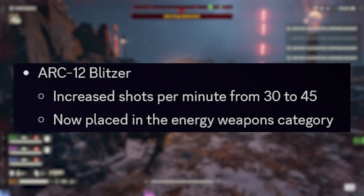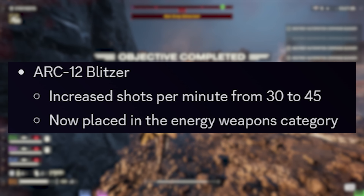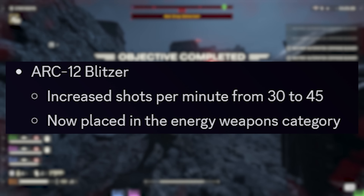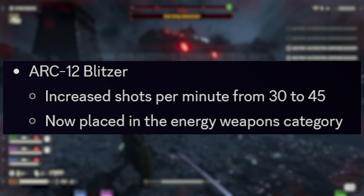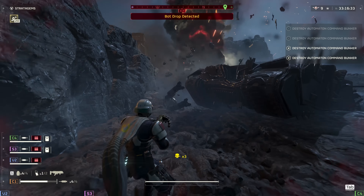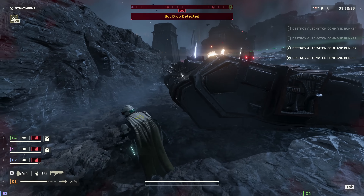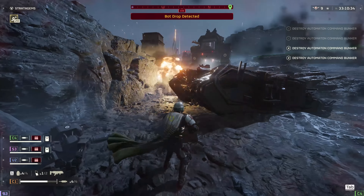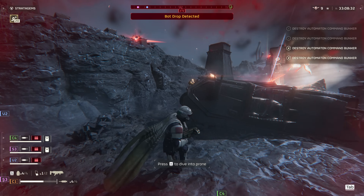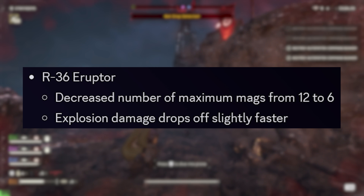The ARC-12 Blitzer — another totally forgotten weapon — received a hefty shots-per-minute increase from 30 up to 45, and has also been placed into the Energy Weapons category. This thing was dreadful before. I see the fire rate increase but nothing else listed, so I'll need to test it out. That said, I still don't see the ARC-12 Blitzer making its way into my chosen battlefield loadout.